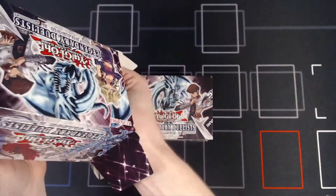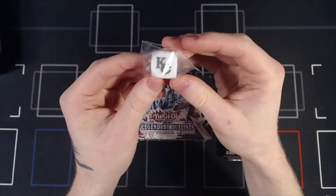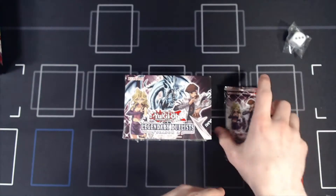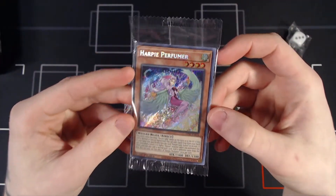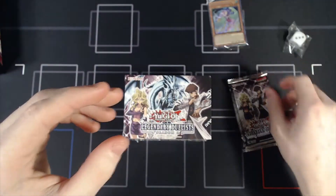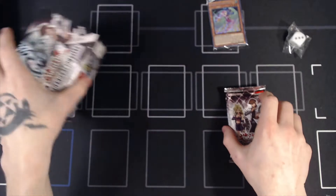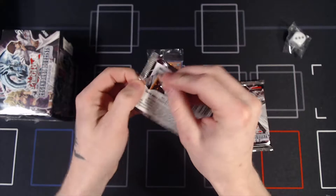And hey, maybe today will be my lucky day. There we go. Alright, so we got us the Kaibakorp die, the white one. And our promo card is Harpy Perfumer. Not what we want to see, but it could be worse, of course. So let's just put that there and go ahead and crack these packs open.